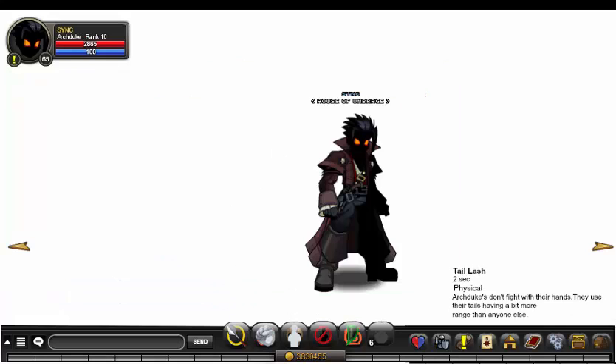The auto attack is something very different that I wanted to try. It's called Tail Lash — this class doesn't fight with their hands, they use their tails, giving a bit more range than anyone else. Cooldown 2 seconds, physical skill, medium range. It does 100% weapon damage but instead of short or close range, it can hit the target from medium range, similar to Dragon Lord's curse blade and cleave.